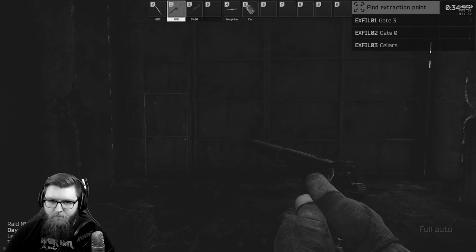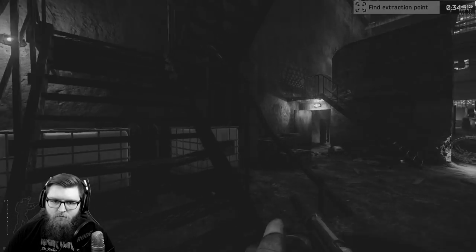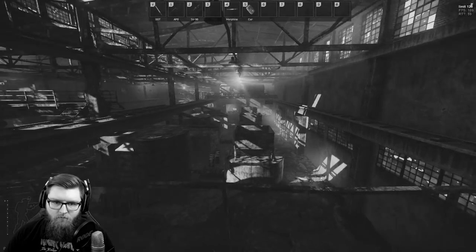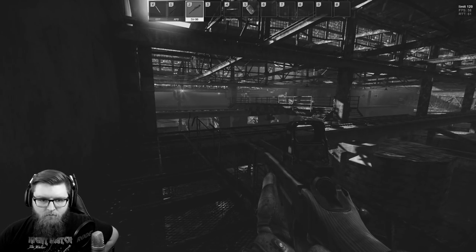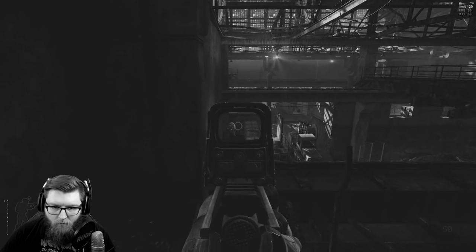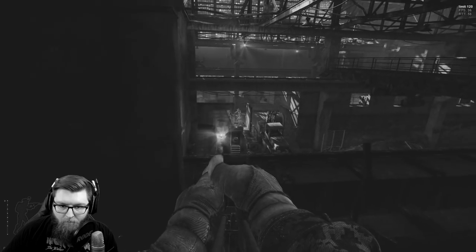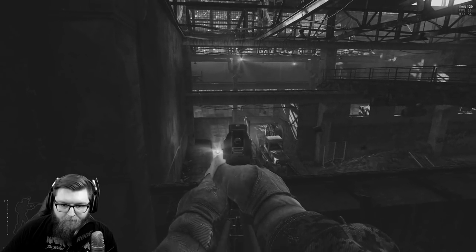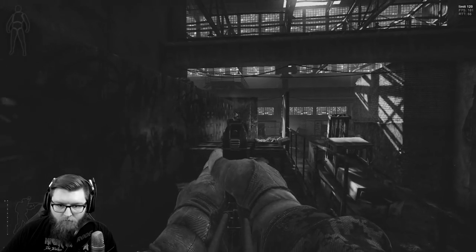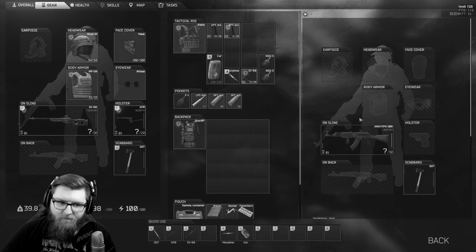It's about time we talk about the APB — the suppressed version of the APS that can also be fitted with a stock. You can put the APB stock on a regular APS if you want to be a little cheaper. The APB can be purchased at level 4 Prapor for 37,000 rubles, so it's a fairly costly sidearm — not as expensive as the Strizh, but far more expensive than any other sidearm. Of course there's a good reason for that: it's a suppressed APS with a stock.